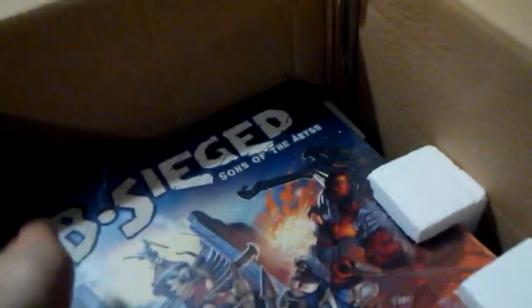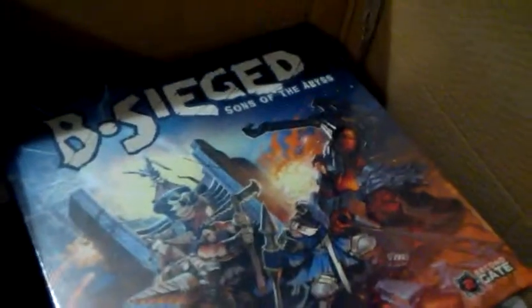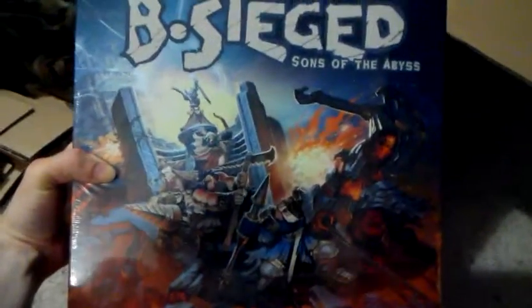And there we have the base game. We'll lift it out so that we can have a look at it. Seems to be some extra character cards — I'm not too sure what these ones are for. I don't recognise the characters, but they could be some of the Kickstarter ones that were in the Defenders box. So this is the retail package — Besiege Sons of the Abyss.